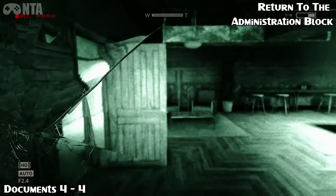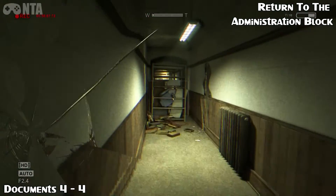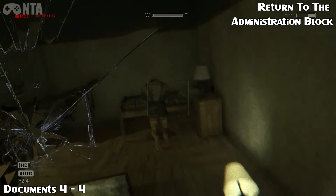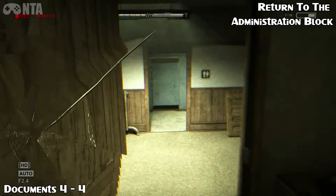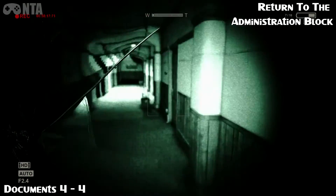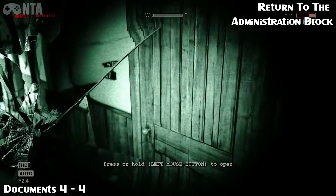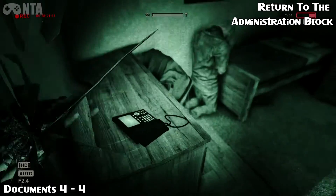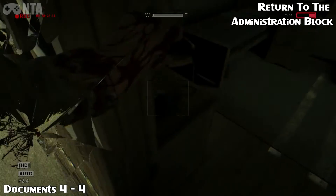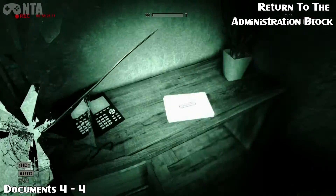Your last document: from the last location, turn around and go right. Head towards the blocked corridor until you find a gap in the wall to your right. Turn right, ignore this door, ignore this door. Also, feel free to check for batteries. Go through this door here and you'll find document number 4.